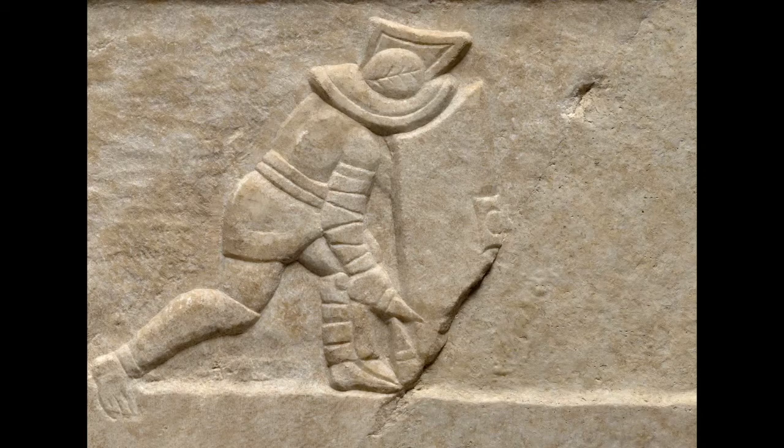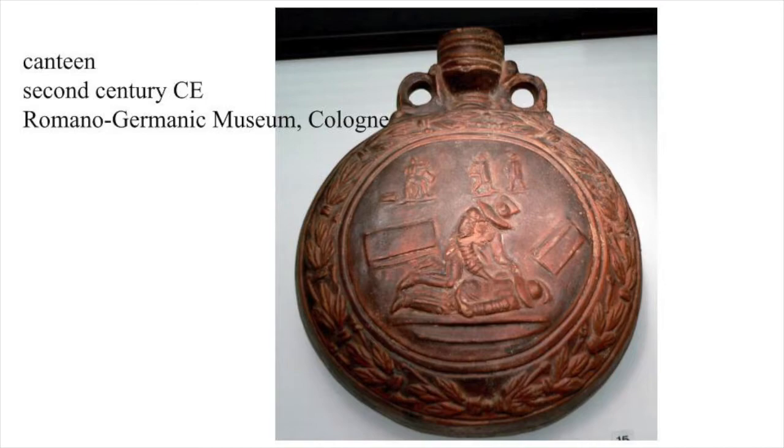Because the relief is broken here, we don't see it, but this is the moment when the referees and the crowd might decide whether the loser Parthenopeus fought well enough to have his life spared, or whether Nymphoros should go ahead and kill him. We lose the drama of that moment in this relief, but it's been portrayed often in art, ancient and modern. This is a second-century canteen from the Romano-Germanic Museum in Cologne, Germany, that depicts a gladiator fight.